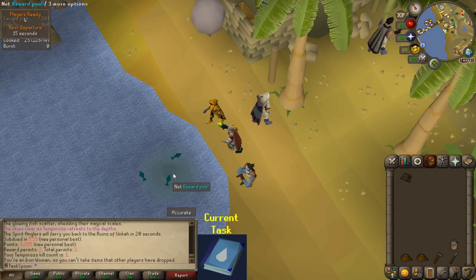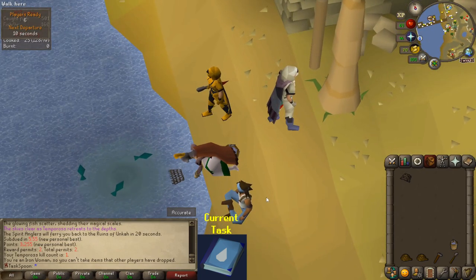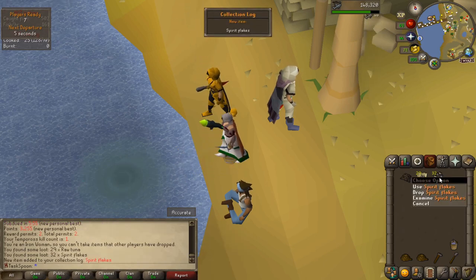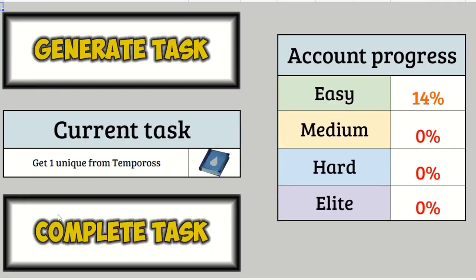Once you finish the game, you get some reward permits, which lets you know how many times you can fish from the reward pool. This is where you get the items, which can be unique. And that's why I only need to do one game. So we can go complete the task — up to 15% on the easy, which is pretty good. Generate a new one.